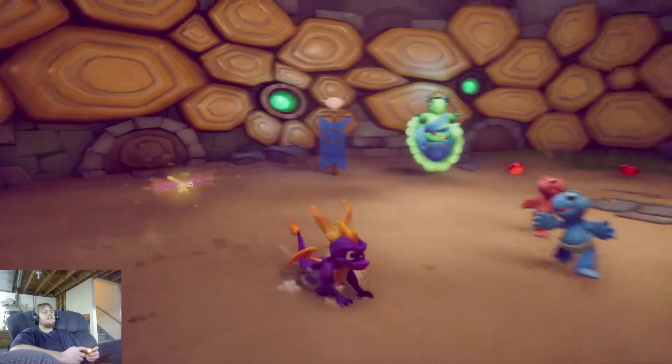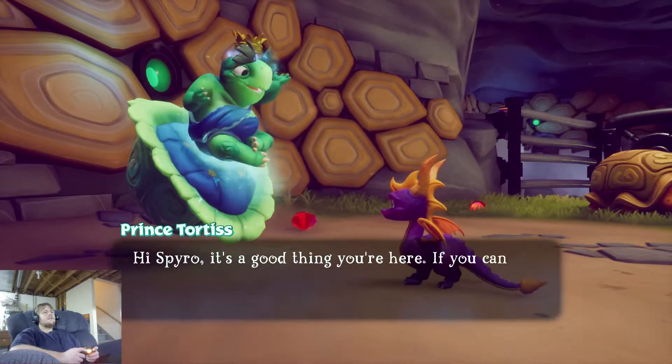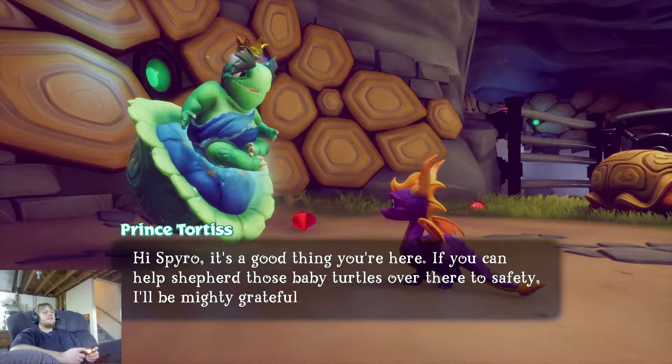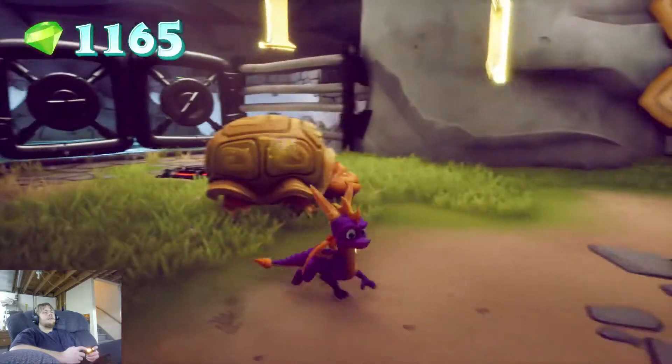Let's talk to this character here. 'Hi Spyro, it's a good thing you're here. If you can help shepherd those baby turtles over there to safety, I'd be mighty grateful.' Yep, I'm on it.